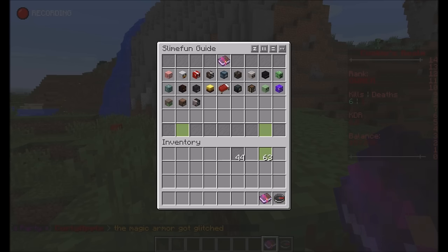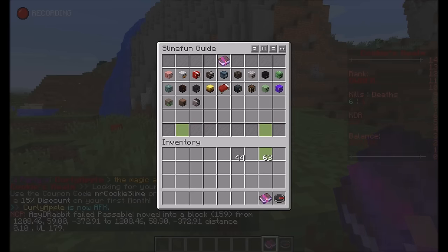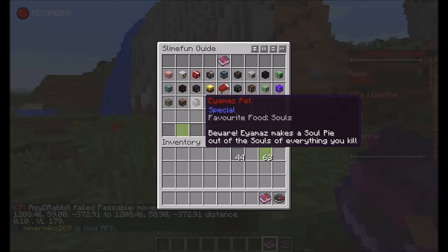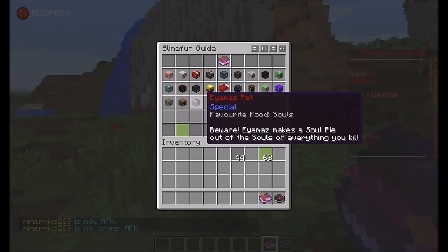If I open my Slimefun guide you will see this pig head saying Hotbar Pets. Opening it, you can see a couple of new pets — 21 pets in total. These pets vary from farm animals to mobs and even special pets designated to certain people. For example, Ayamas, the creator of Blood and Bones, has a running gag that he's a soul collector.